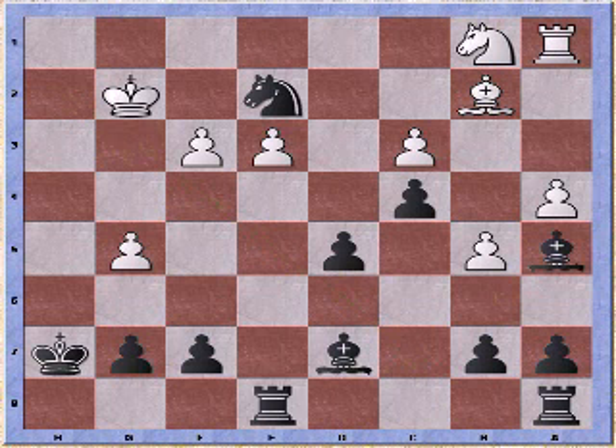Actually, rook takes pawn would have worked as well and provided cover for the knight. But bishop c7 was played — it's perhaps a little bit more elegant.